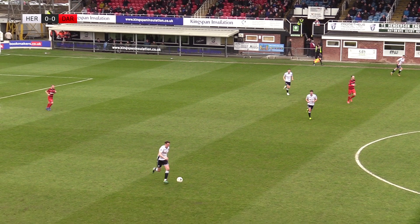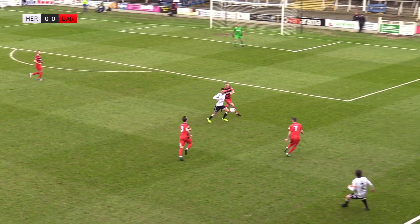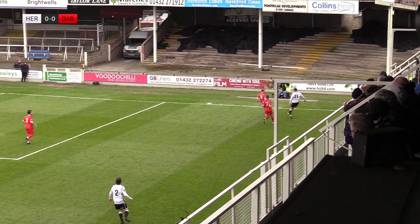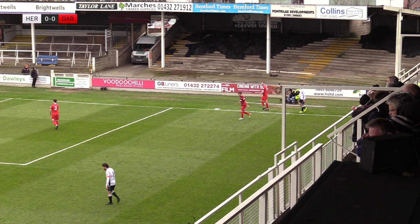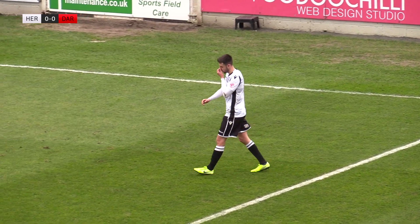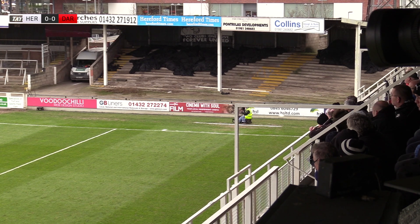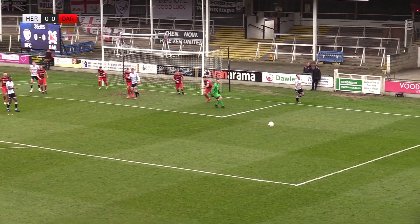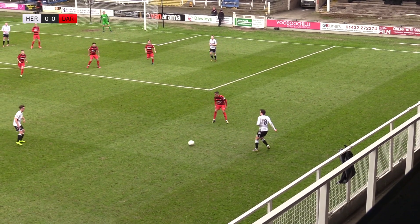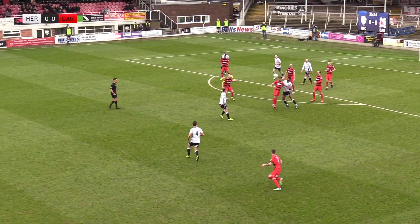Hereford now moving the ball at the back, from left to right, clipped into the inside channel. Number 11 O'Sullivan tries to flick it on. He doesn't get any change but he does get a corner. Hereford take the lead in the corner count. He chinks it in, goes to the near post. Elliott gets a good punch on it. The corner taker gets the ball back and tries to dink it in — blocked by Rivers. Well played by Rivers.